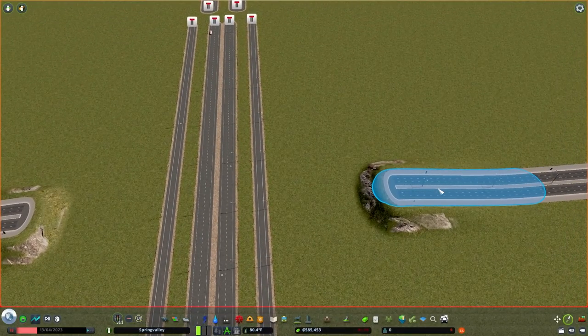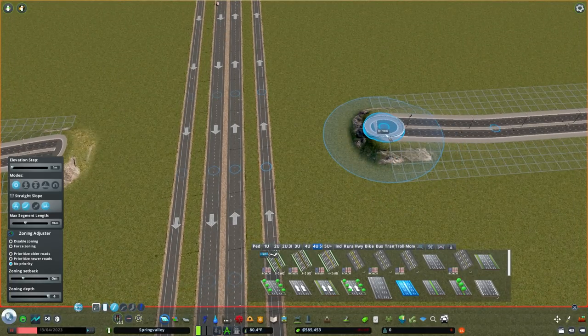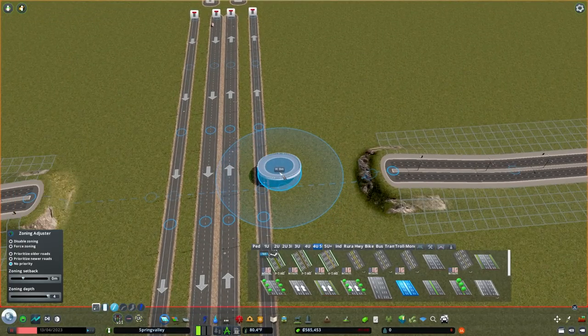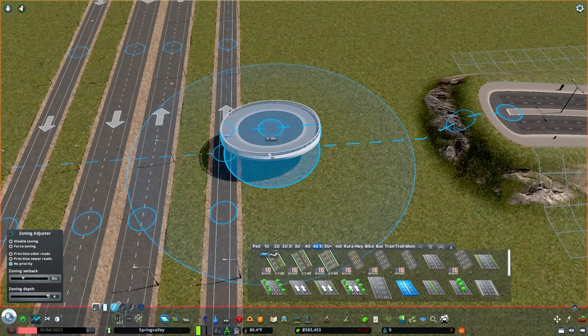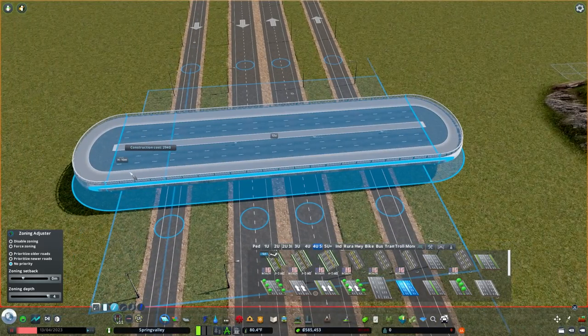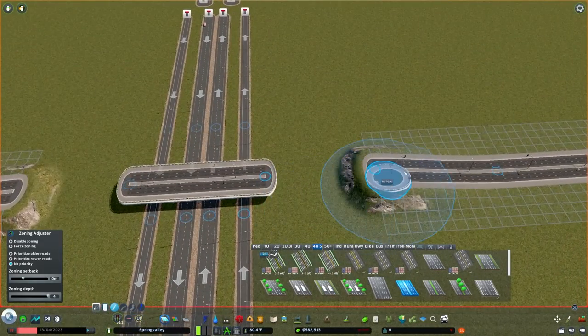I'm using the fancy new roads — this is post-patch. Parks and Plazas? The one with the pedestrian stuff. Just for a timeline if you're watching this from the future — I've got an updated mod list if you need mods to go with the updated game. So that's a better width for that so we're not running into issues.